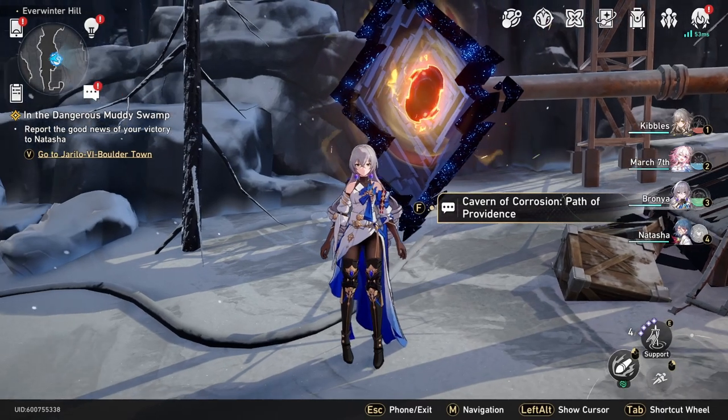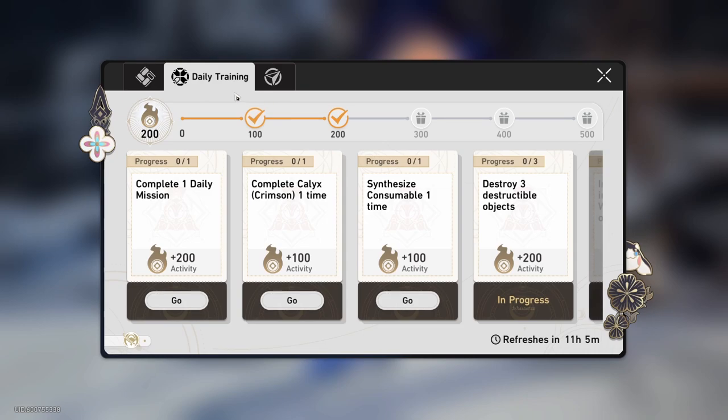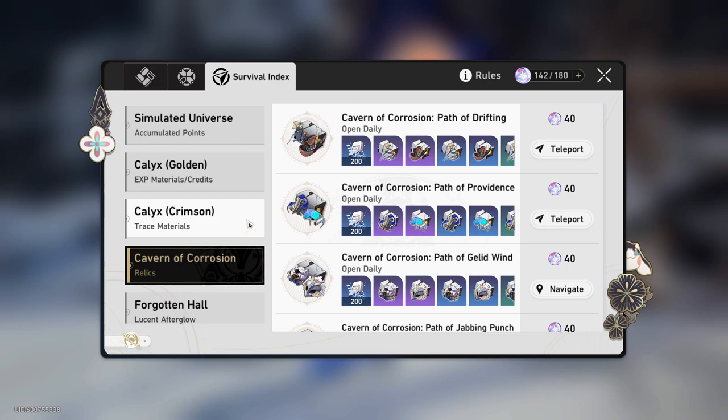If you were wondering how to farm relics, just do your Cavern of Corrosion as your daily. Once you unlock Cavern of Corrosion — which is at trailblaze level 24 — you have to hit trailblaze level 24 and then progress the main story in order to unlock it.